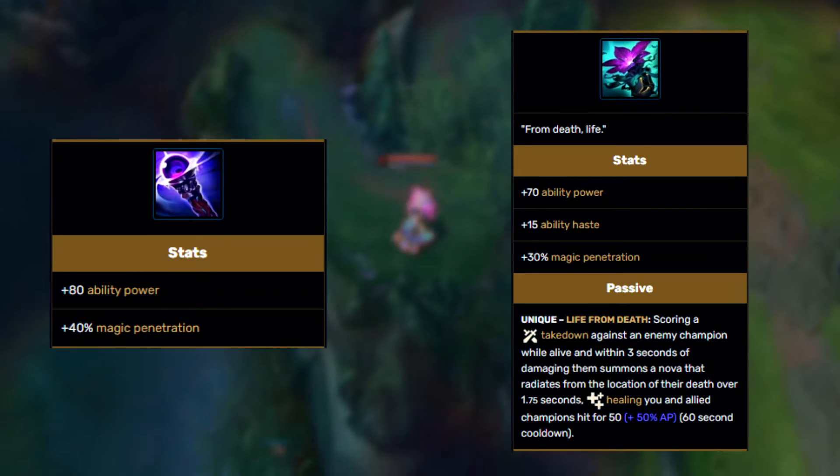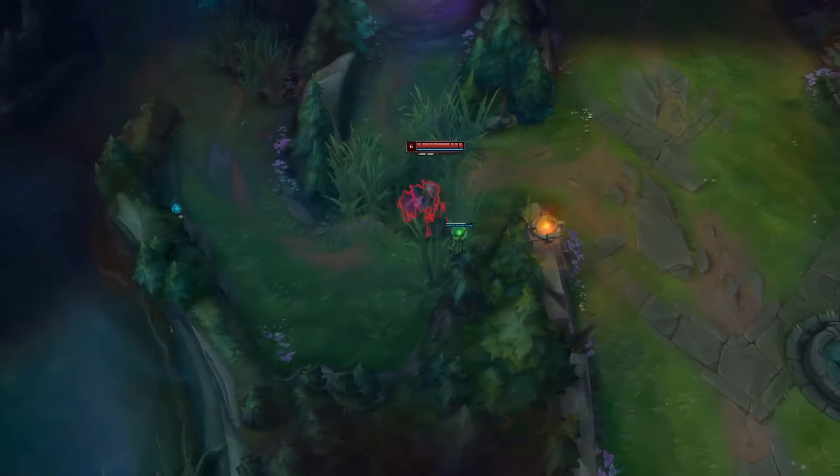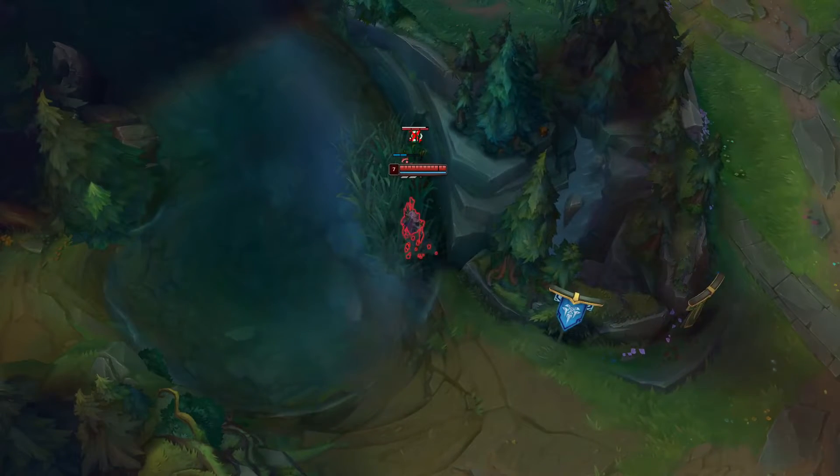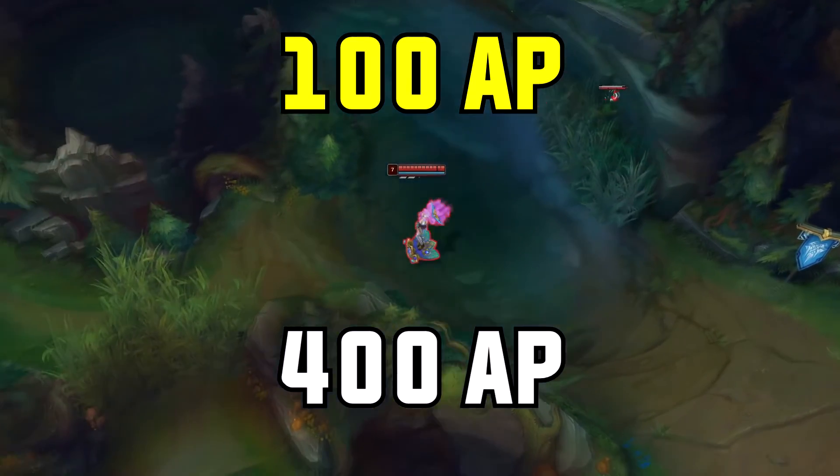So to quantify the value of these items, let's look at the damage differences between the two items. The three abilities I use to compare the items were Karma Q's Initial Damage, Brand W's Damage, and Lux R Damage. All of these abilities are at their max rank. To compare another variable, I will compare the items with these champions at 100 Initial AP and 400 Initial AP.